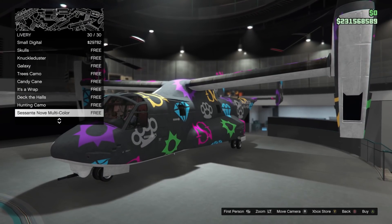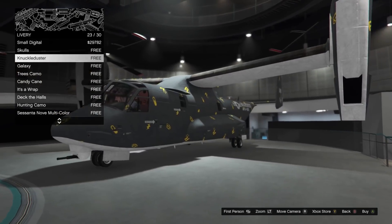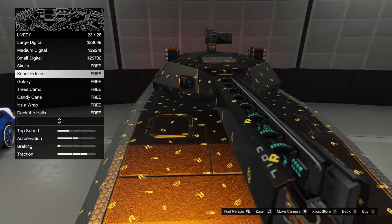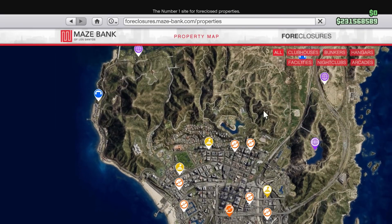There are a couple of login unlocks this week. You'll get the knuckle duster livery for both the Avenger and the Kanjali. They're not really that cool looking — there are far better liveries in my opinion for these vehicles.